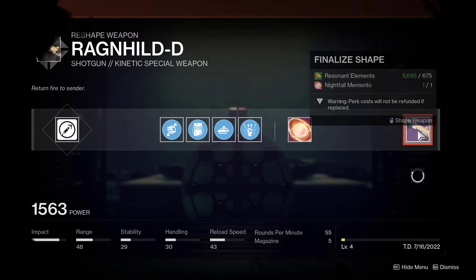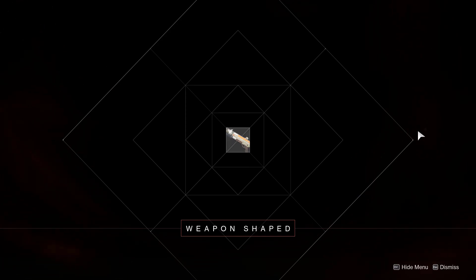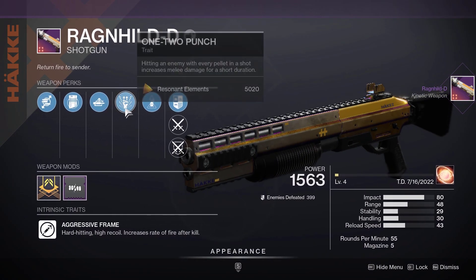This is my Ragnuil after getting it up to weapon level 4. It's not a god roll or anything because it does have Smooth Bore, but I just threw it on there because I'm going to be leveling up the weapon more. I do recommend farming for level 9 if you want the enhanced Auto Loading and enhanced One Two Punch, as that will make the weapon better obviously.